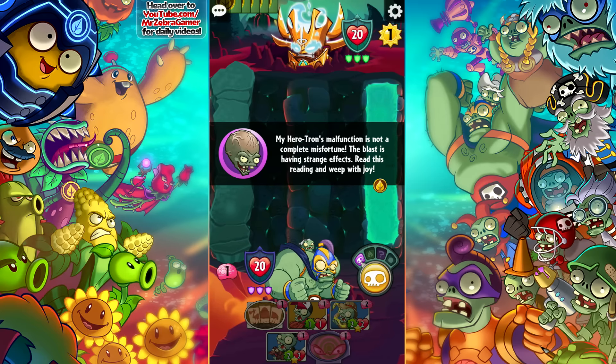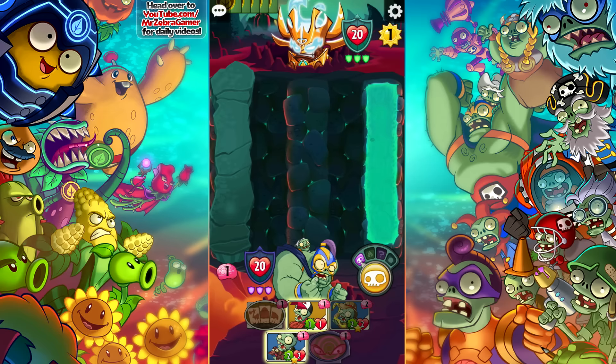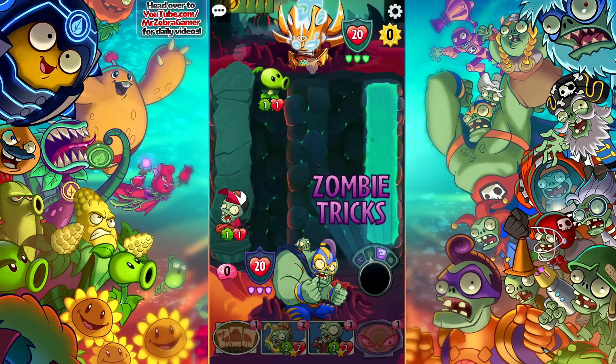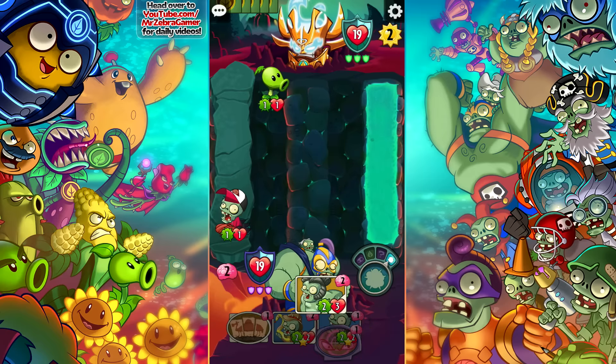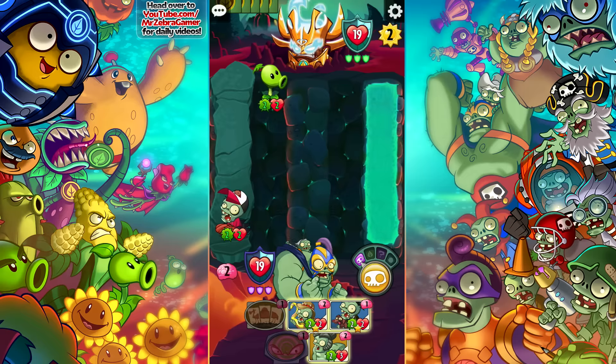My Herotron's malfunction is not a complete misfortune — the blast is having a strange effect. Throughout this mission, all zombies and plant fighters get plus one, one at the start of their each turn. Interesting. So this 2-2, I don't want to throw that out right now. Let me keep with the baseball star. Having a hard time understanding what that means — maybe I misread it. What is getting a plus 1-1?